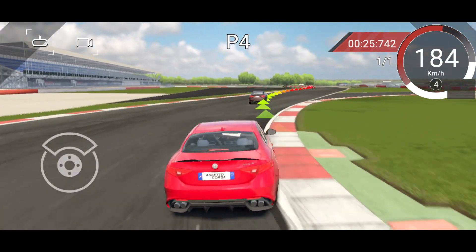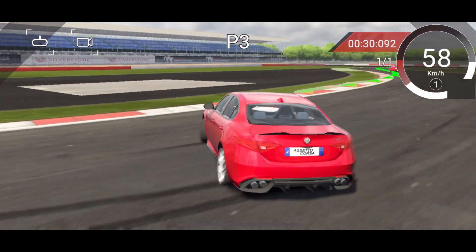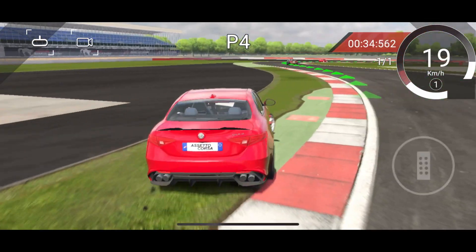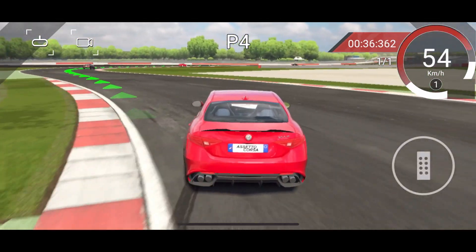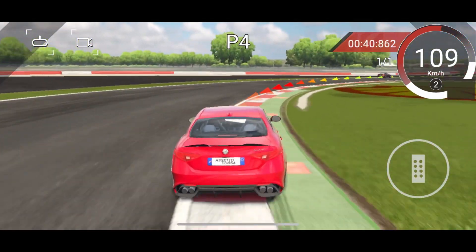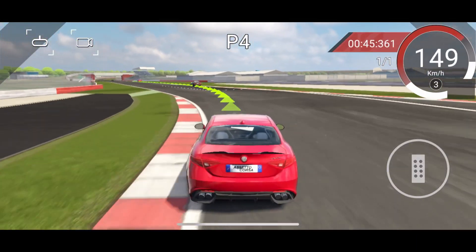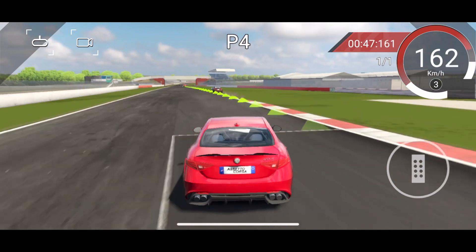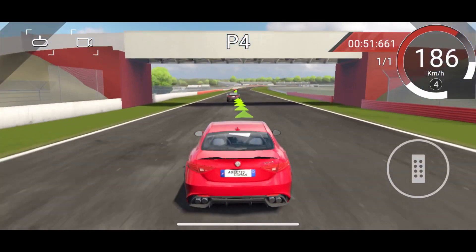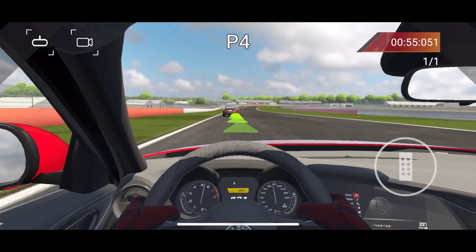Normally I wouldn't be so harsh, but this is Assetto Corsa — they know how to make games. So they really don't deserve any second chances here. Right there you can see the shadows. There are minimal shadows, and it makes the pixels look even worse. Like that one review was saying, there are no shaders on this game at all — it looks horrible. Coming from Forza Horizon, obviously it looks bad. But even compared to some absolute old racing games on mobile, those look better, and they're like 10 years old. So really no excuse here.